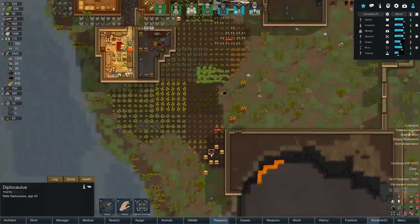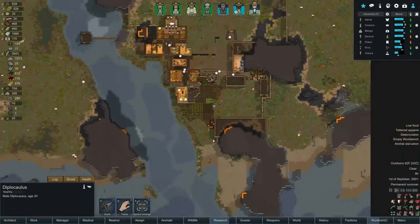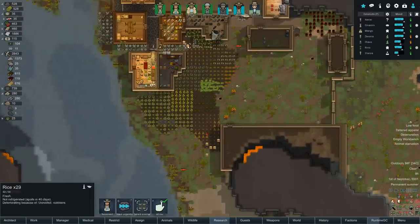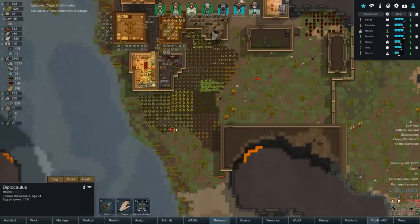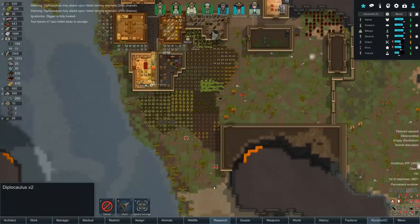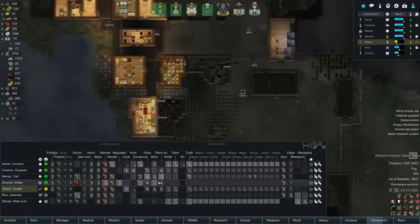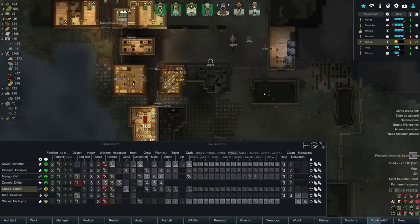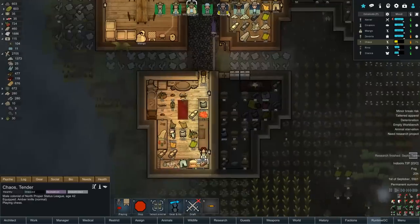These dilophosaurus things seem to be wandering down here and eating our barley - this is mildly infuriating. The best solution is just to haul it urgently. Maybe try to tame a couple of these guys - let's see if we can get a male and a female. That's a tame! One thing I had to do with Chaos is switch him off of plant cutting from priority four to five so he does cooking first - that's important. We haven't had food for a while, so Cinnamon's working on a little bit of hoonoms.